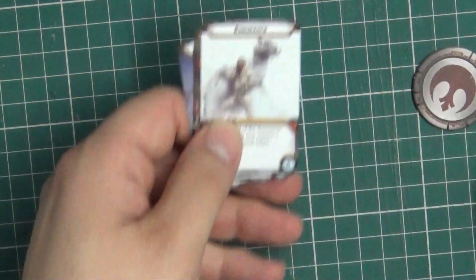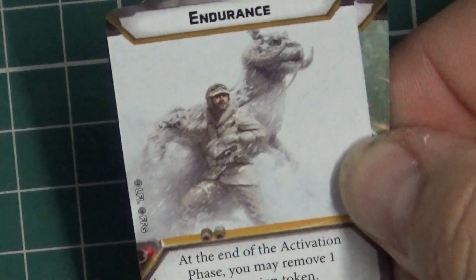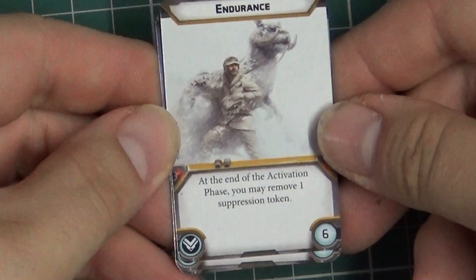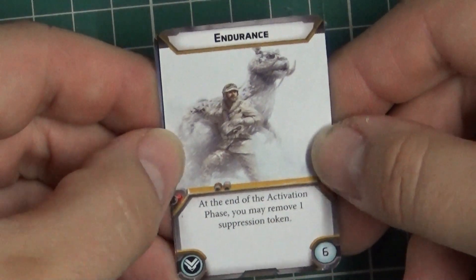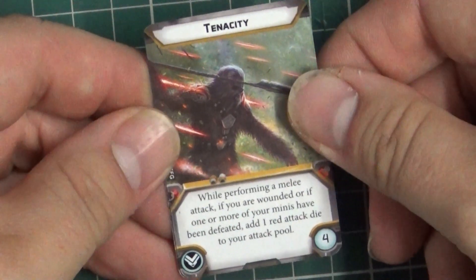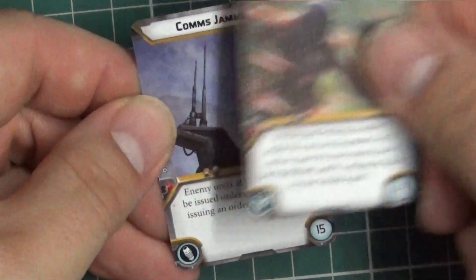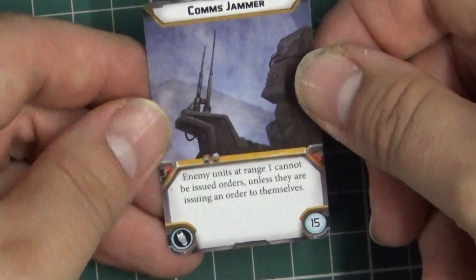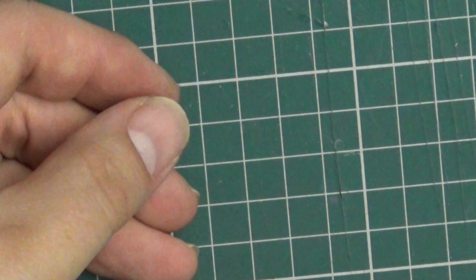Let's have a quick look at the cards we get with this unit — feel free to pause and read them. We've got Endurance there, which is nice to get rid of suppression tokens. Tenacity — I'm sure with Shields I've seen it before — gets an extra dice when you're wounded. And a Comms Jammer, which is one I've never really used myself, but I'm sure someone out there has got some use for it.